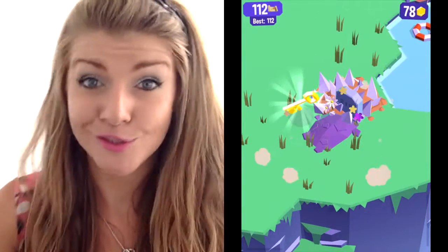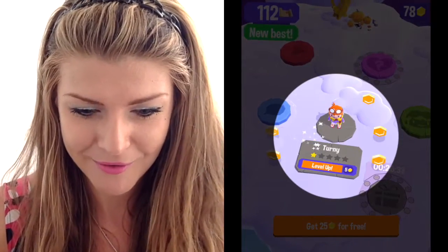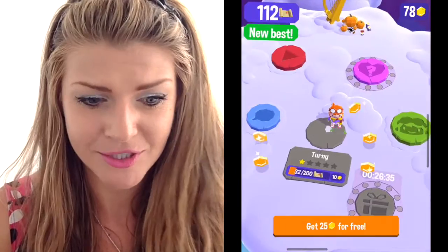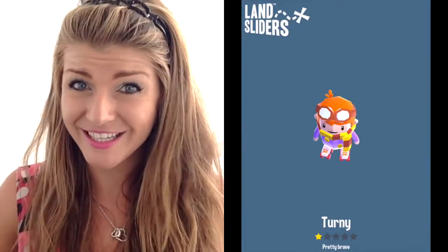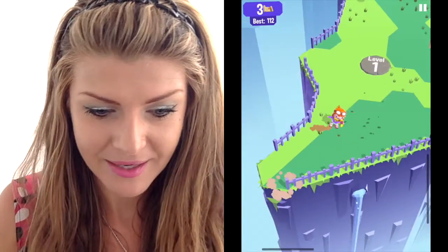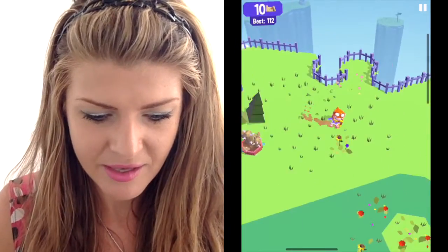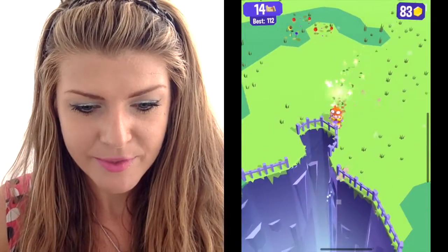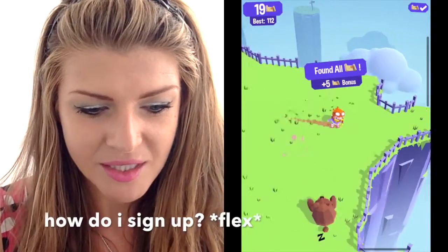Don't touch spikes, don't touch cactus turtles, and dinosaurs are bad news — bears apparently too, I think that bear was trying to kill me. So pretty much anything that's spiky or has teeth will kill you. Find more little map thingies. This guy must get a killer workout — how do I sign up?